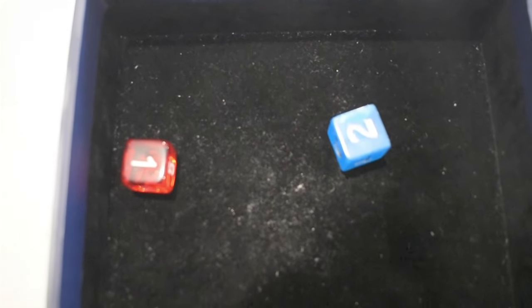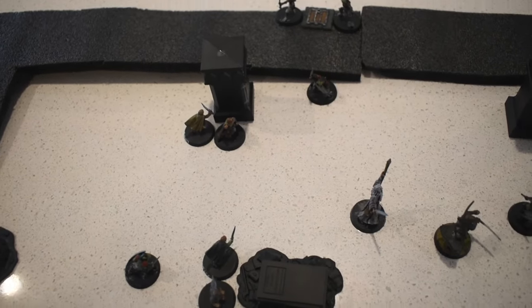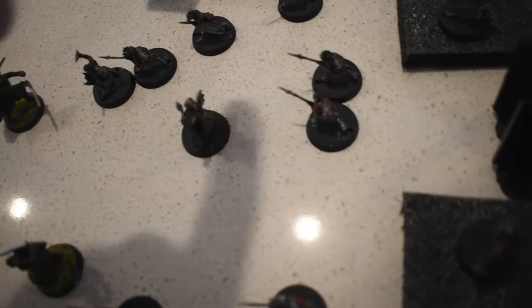Sam versus a goblin — Sam has fight 3 versus goblin fight 2 should they be tied. Sam wins, pushing the goblin back. He rolls a 5+ and gets to stab that goblin. At the end of round two: goblins everywhere, but the heroes have done well.